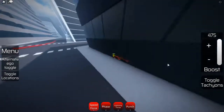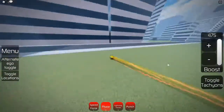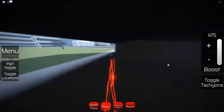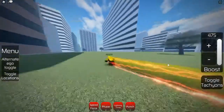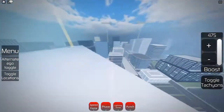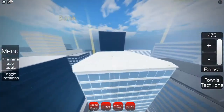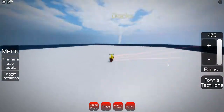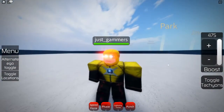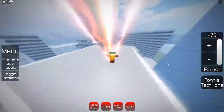Phase lets you go through walls once you start phasing. You can also jump up walls or wall climb by just holding the jump button. So this is the Reverse Flash — I'm going to change characters to the Flash.